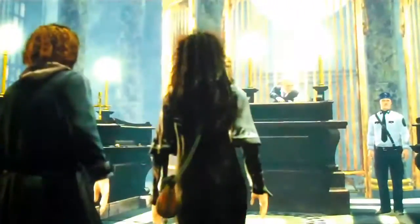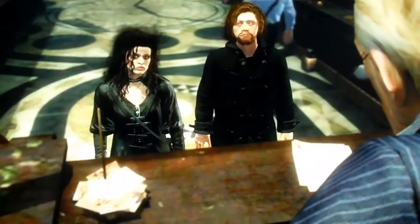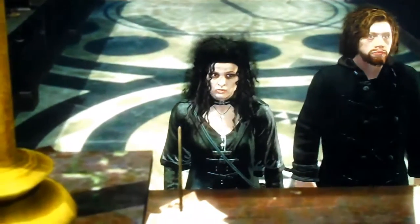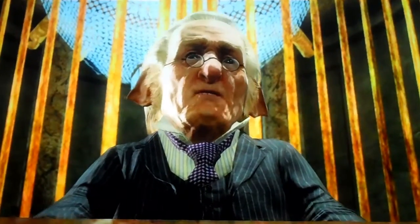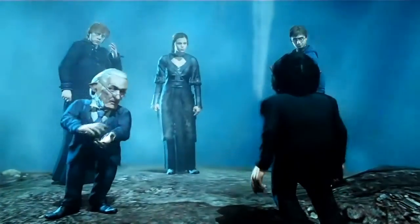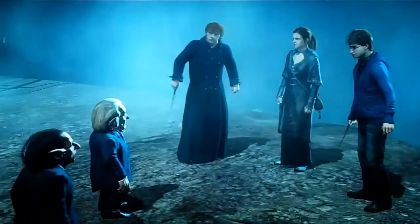Gringotts Bank. Madame Lestrange, how may I help you today? I wish to enter my vault. Would you mind presenting your vault? Why should I do that? They know the mind is an impostor — they've been warned. Imperium. Very well. Won't you follow me? You both look like you and me. The feast downfall — it washes away all enchantments. What the devil are you all doing down here? Imperius! We shall meet you at the vault, Harry Potter.